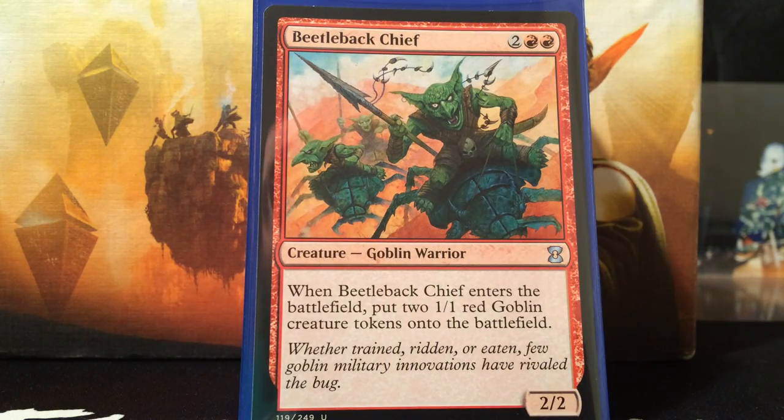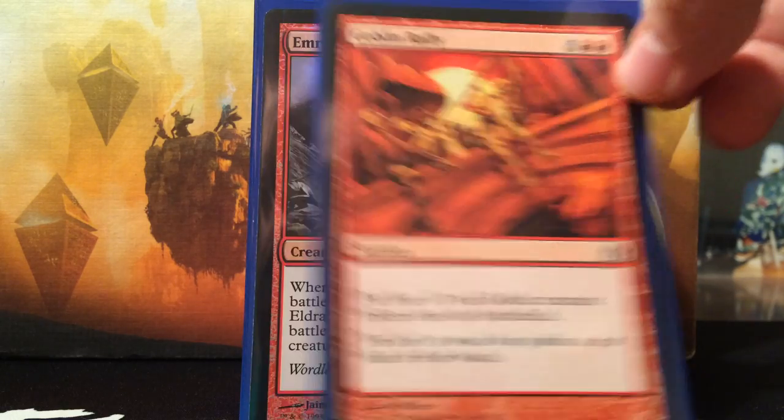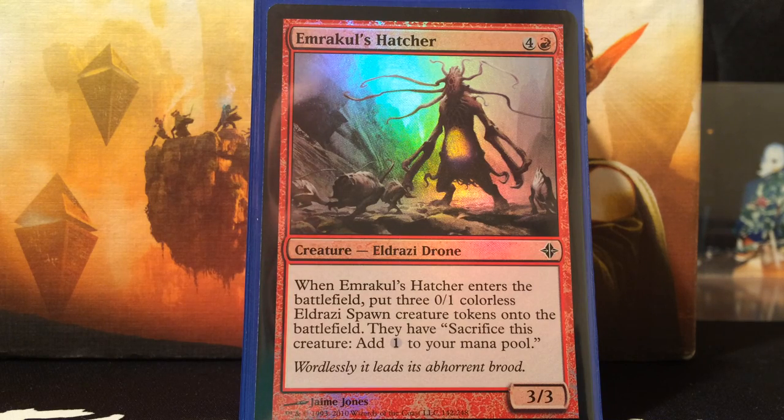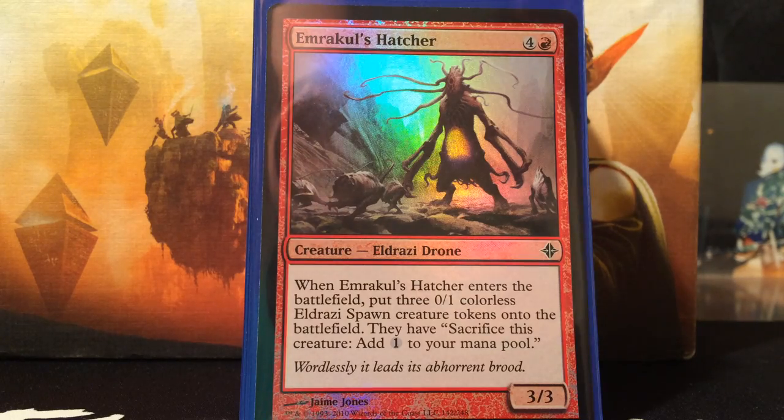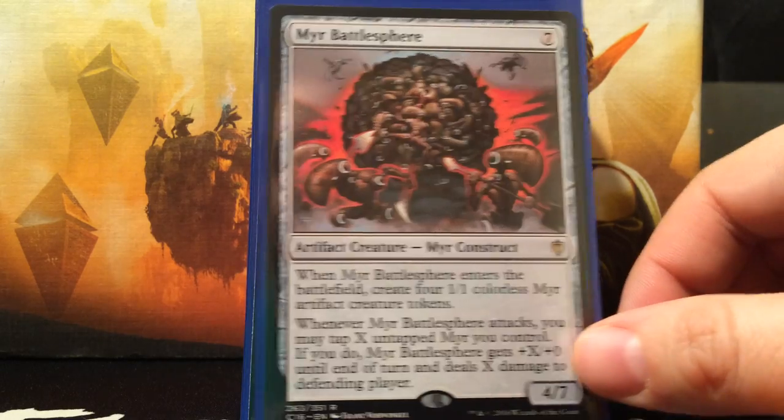Beetleback Chief — 4 mana for a 2/2 and it also puts out two 1/1 red goblin creature tokens. Goblin Rally — 5 mana for 4 red goblin creatures. Ember Hauler — I really love this, I have this in my Prossh deck. That's 5 mana for a 3/3 and it makes three 0/1 colorless Eldrazi Spawn creature tokens, which can also sacrifice to add 1 mana to your mana pool. Myr Battlesphere is something you'll probably hold on to after a wrath — it's another way to get back on the aggro strategy. You pay 7 mana for a 4/7, it creates four 1/1 colorless Myr tokens, and when you attack with Myr Battlesphere you can tap those Myr to give it +X/+0 and deal X damage to the defending player.